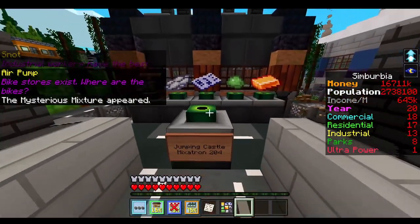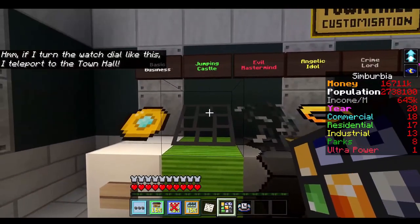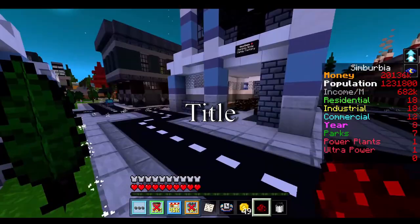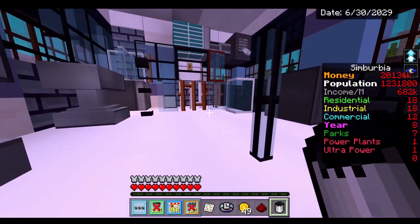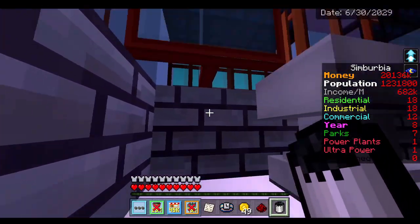We got the mysterious mixture. We plug it in and now we have the jumping castle! Wait — there's a ladder. How do I get in?